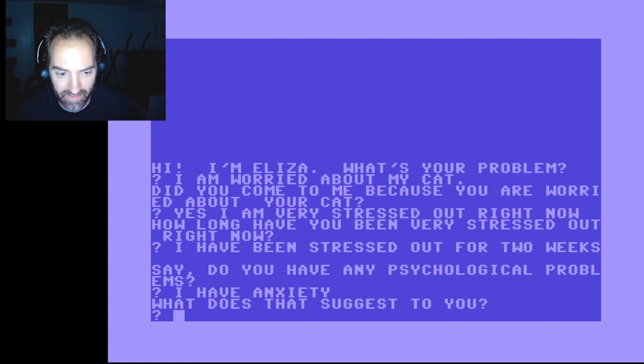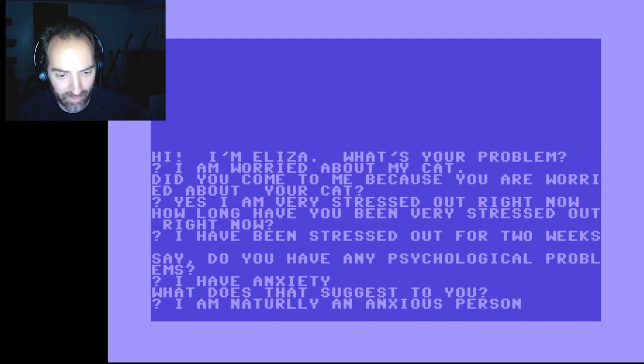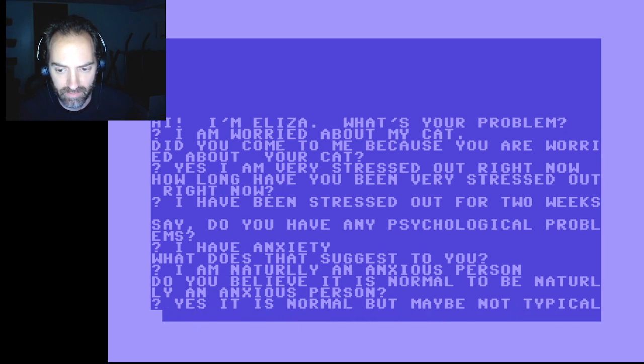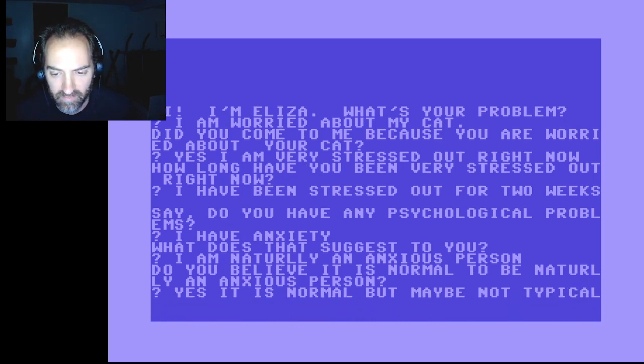The program asks: 'What does that suggest to you?' I respond: I am naturally an anxious person. I didn't spell 'naturally' right. It asks: 'Do you believe it is normal to be naturally an anxious person?' Yes, it is normal, but maybe not typical. I am not neurotypical — I am an anxious person.